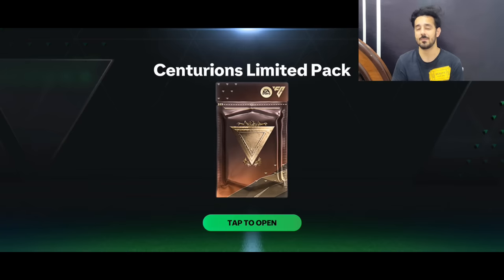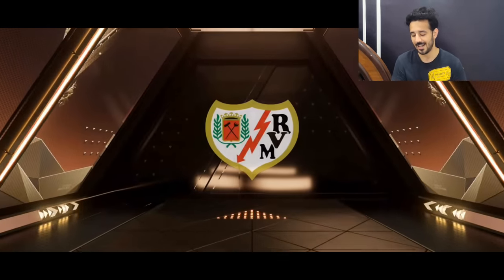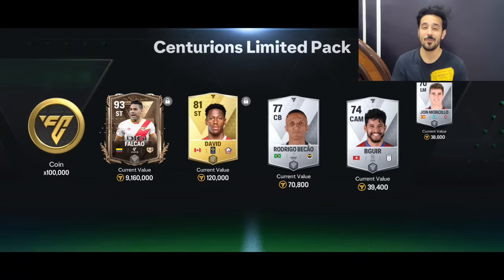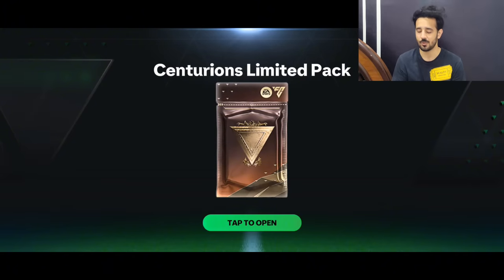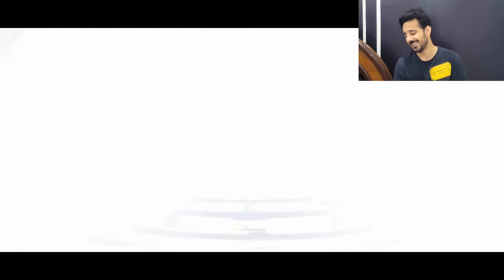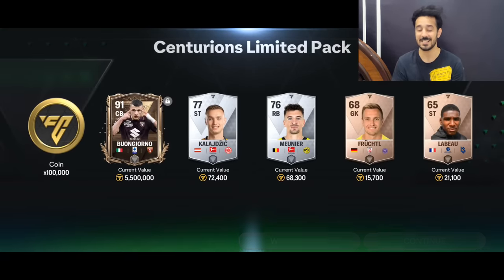Now let's move to the main 90 to 97 overall store packs. I didn't really want to do these exchanges because I wanted to save my gems, but at 2000 gems each for a 90+ reward, who says no? The first one is a 90 rated Falcao card. Another pack, another card — do let me know which players you got from this pack. If you get one good player you could make at least 50 million coins, so go for these packs for sure. The second one is an Italian center back — from Inter Milan it would have been a 96 de Vrij, but it's okay.